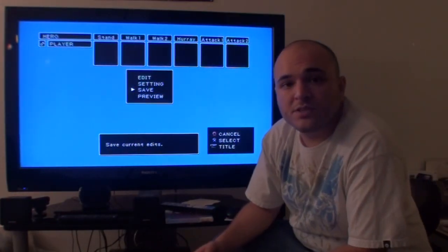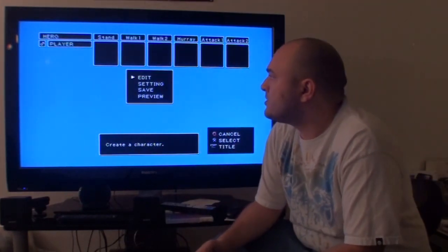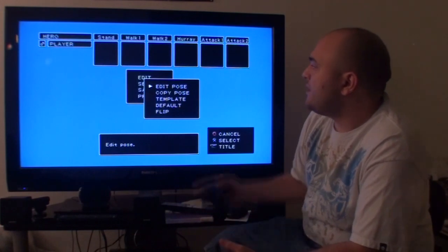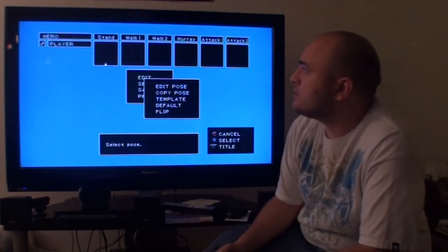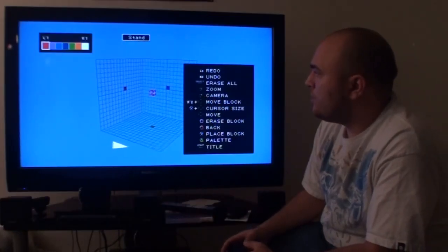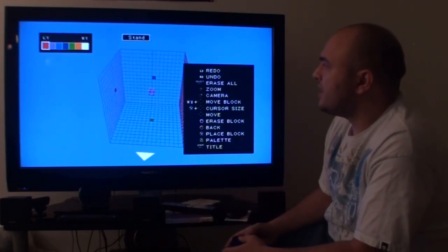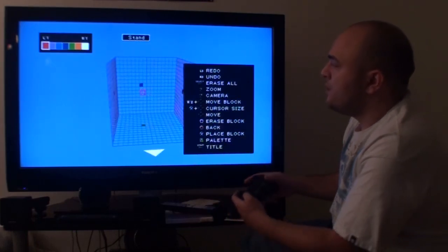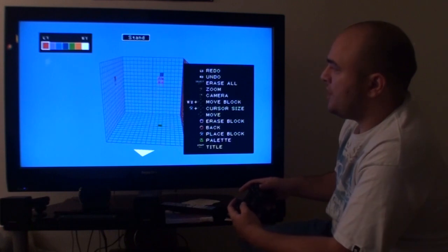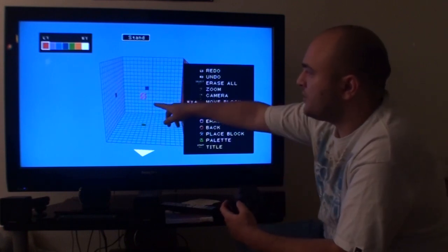Creating the stand frame first is going to give us the baseline for all of the rest of the frames. Select edit, then click edit pose, and then select the stand frame. Once we're here, you can move your perspective with the right analog stick, and depending on your perspective, it'll change the orientation of the D-pad's movement of the selection cursor.